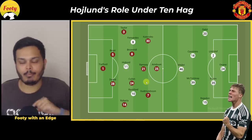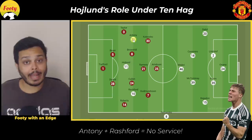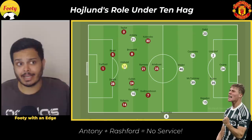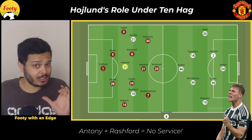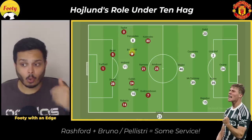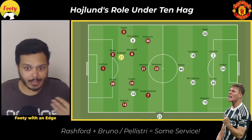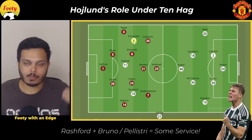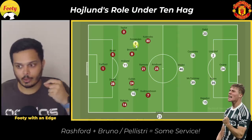Even in this primary striker role in the 4-2-3-1, Højlund can be deployed in multiple ways based on who is in the front line with him. When Antony plays on the right, Højlund actually has to play a very selfless role — holding up the play for both wingers to run in behind. When Bruno Fernández or Pellistri play on the right, Højlund gets more involved in the final third because there's more space for those diagonal runs he was so good at when playing at Atalanta.